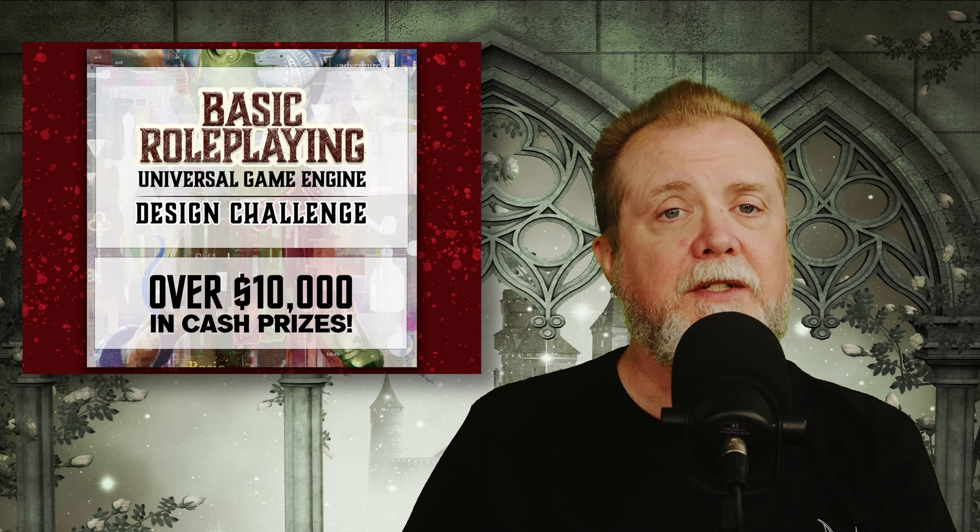The highly anticipated Discworld RPG is approaching its Kickstarter launch, and this week Modiphius made a Quick Start Guide available along with a teaser trailer. The Quick Start Guide includes both rules and an introductory adventure, and the game is built on Modiphius' new Narrativium system, which was designed specifically first for this game. The Discworld Quick Start PDF is available now for free from the Modiphius website.